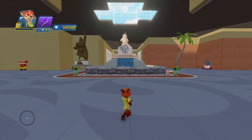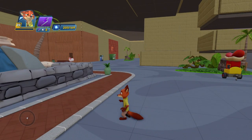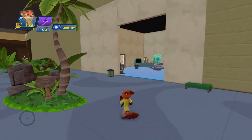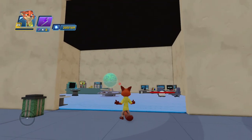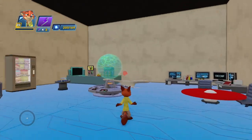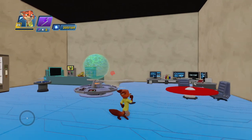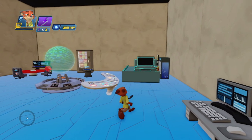Now exiting the supermarket, we can either go left or right — we're going to go left first into our next shop. This next shop is actually more of a cafe, and I was aiming for a bit of a work cafe here, with multiple computers that can be used, although it also ended up looking very futuristic because of that choice.